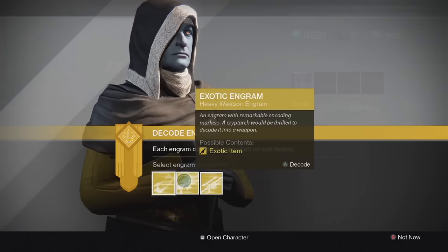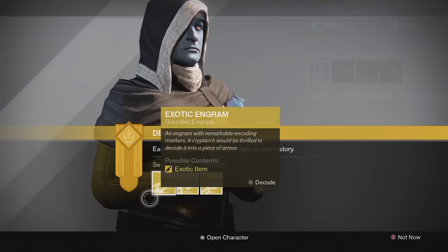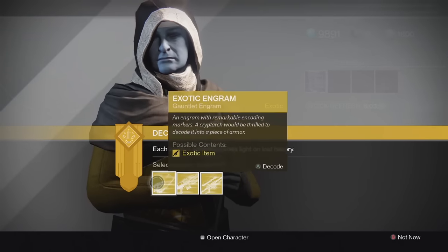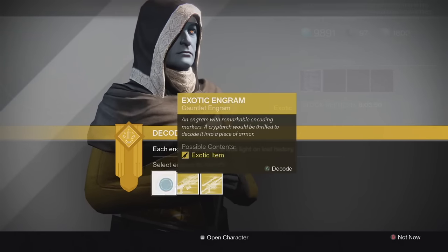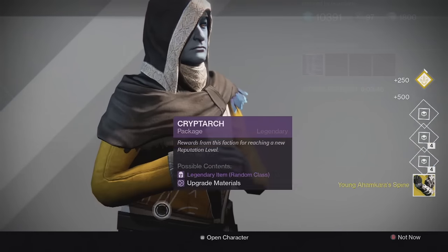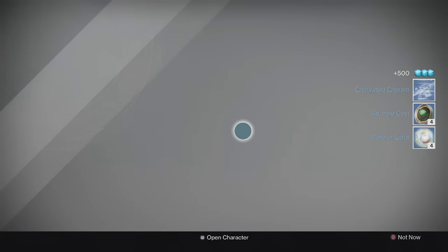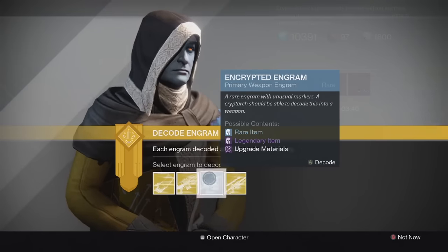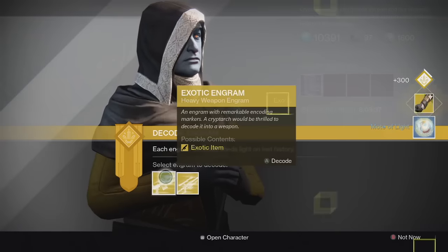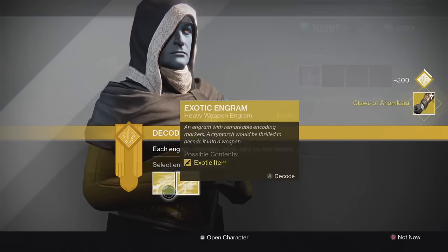Starting off with the gauntlets — looking for Nothing Manacles maybe. I know Xur sold it but I didn't want to get a 281, so hopefully we get one. First one we got Young Ahamkara Spine. Not bad, though I already have that and leveled it up. And then for the next gauntlet we get Claws of Ahamkara, so no Nothing Manacles there.